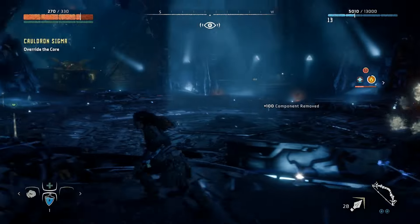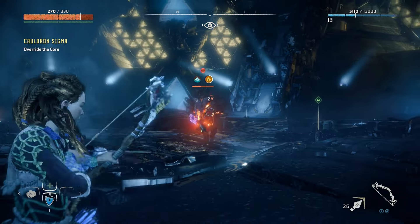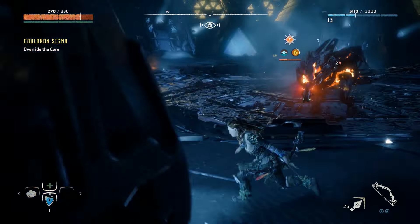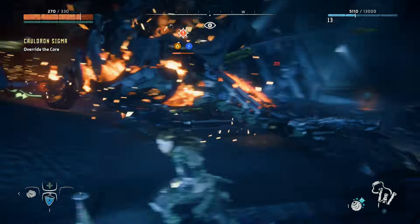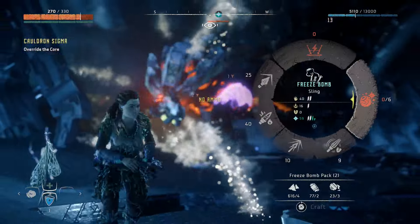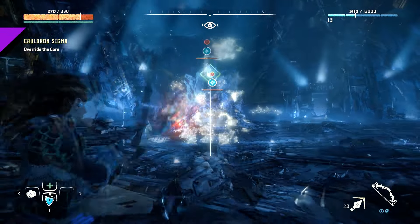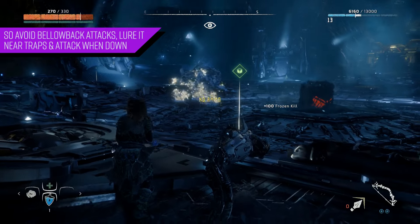Just keep repeating that until the Fire Bellowback goes down. I'm not 100% sure, but I think when all the sacs are gone it can no longer do the flame attack — so the only thing you'd have to worry about is the rhino charge, which can still be devastating. But I could be mistaken about that, so let me know in the comments below.